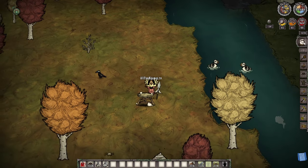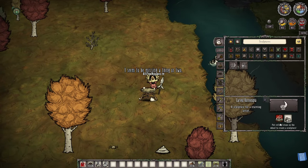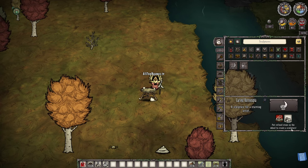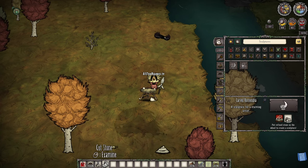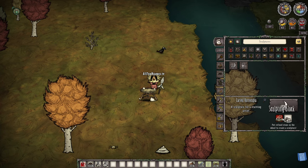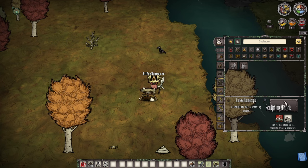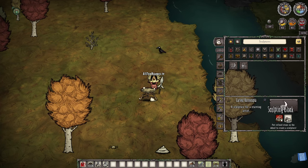That's where the trickiness comes in, because when you walk up to here, it's going to showcase that you need what looks like a sculpting block. It says 'put refined stone on the wheel to create a sculpture.' That is refined stone. It doesn't really tell you — I don't know why the picture still shows this. Honestly, I do feel like they should change this.